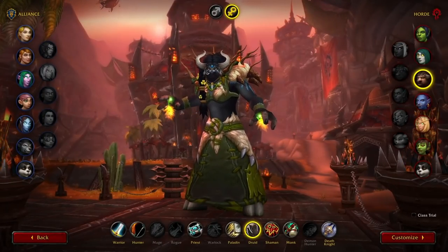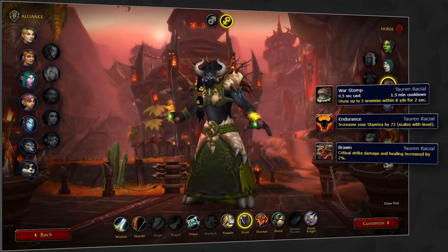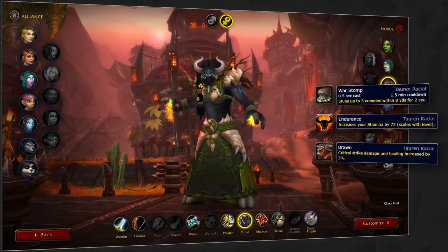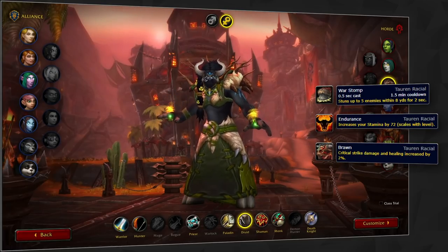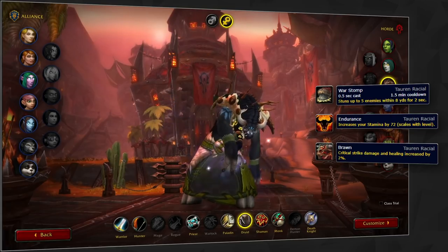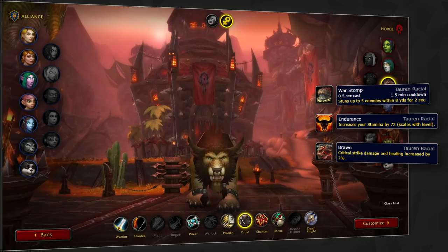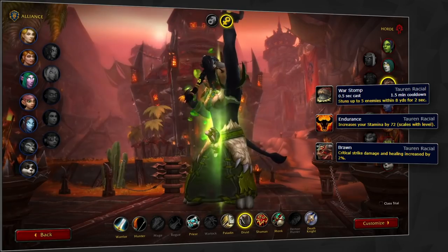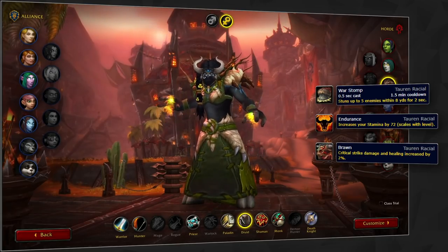Tauren is still the best race for Horde, not only due to War Stomp but also because of its passives Endurance and Brawn. War Stomp is useful as a general CC tool and with its 2-second duration, you're able to chain it together with Cyclone or Entangling Roots. Endurance is really strong as a passive racial because it scales the healing done by Frenzied Regeneration and the absorption from Fleshcraft. Finally, Brawn is an often overlooked passive for Druid but is equally important due to the increased crit chance of Regrowth.